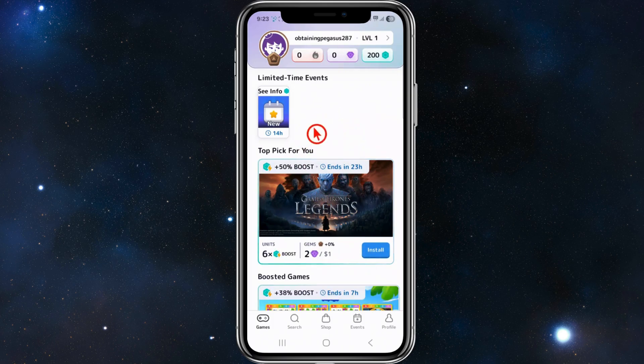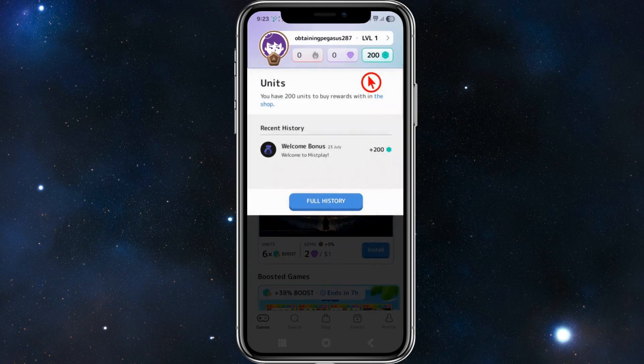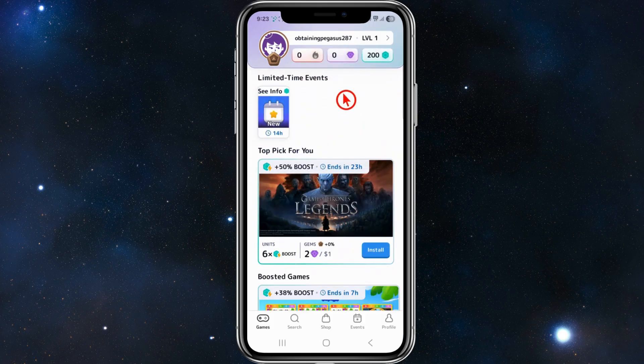Back on the Misplay home page, you can see your user profile, your current level, daily play progress, how many gems you have, and how many units you've collected. Below that you'll find limited time events you can browse, as well as top game picks — for example, installing a featured game can earn you gems and a six-times units boost.